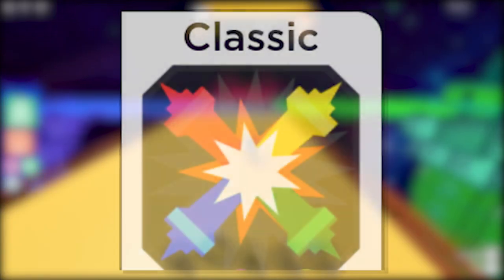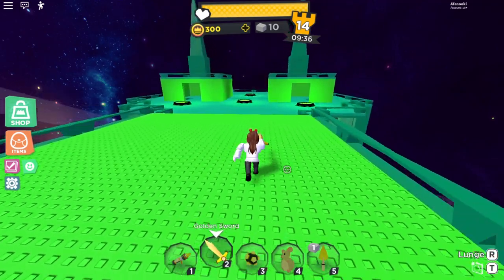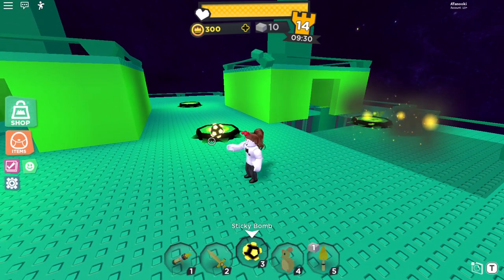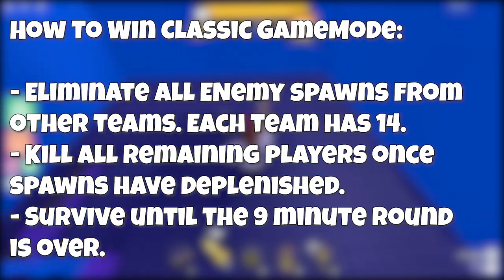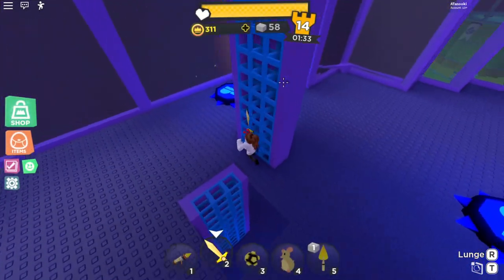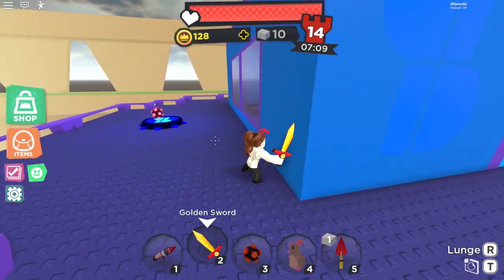Starting with the classic game modes — classic mode has four teams: red, yellow, green, and blue. All teams are against each other, making it essentially a four versus four. All weapons are provided, essentially five of them. To win, you must destroy all enemy spawns and then eliminate all players. Sometimes due to players surviving, it can result in a tie between two teams. It is not dictated by the number of players, but which team is still left after the timer runs out. There are multiple strategies to win in classic mode, which can also be used in two teams, also known as red versus blue.